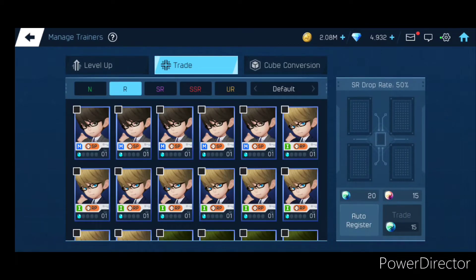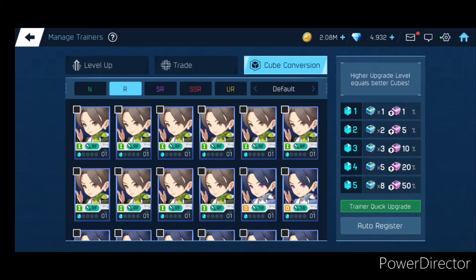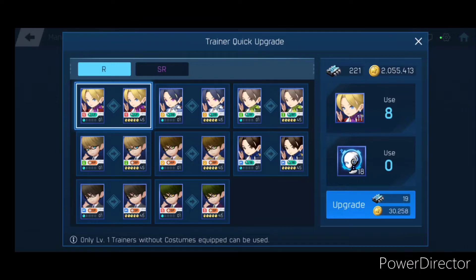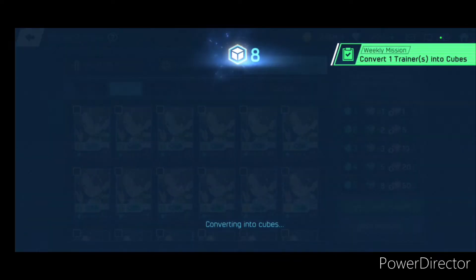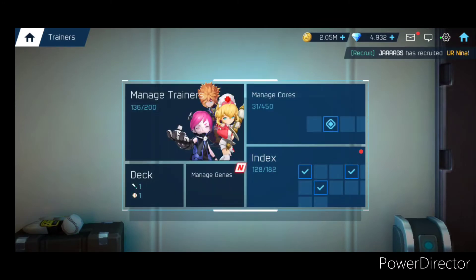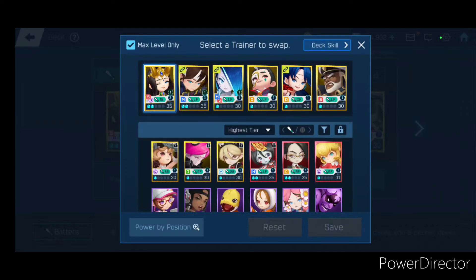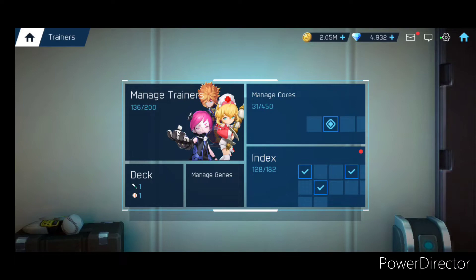You can also trade your players, or you can make them into Cubes. I'll show you what a cube does right now. You can click on the bottom right corner. You turn them into a cube and it gives you some cubes — with those cubes I'll show you in a bit, but you can open them and it will give you items. You can also move your different trainers — who you want to put on the starting lineup — and that will help in another thing I'll talk about in a bit.